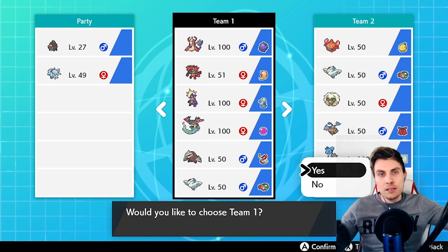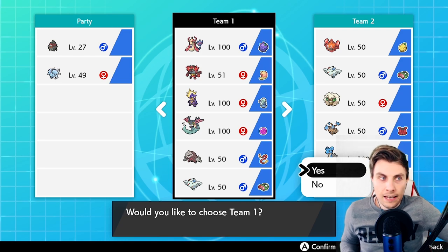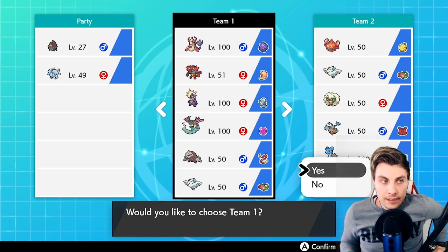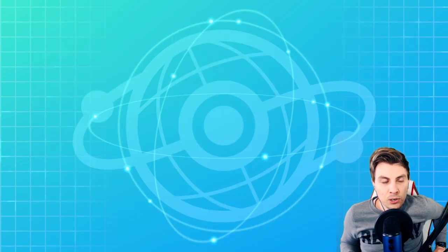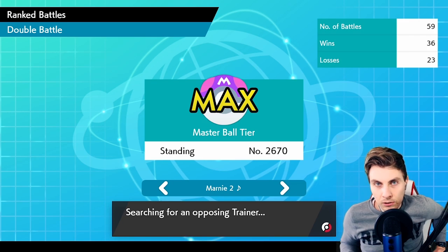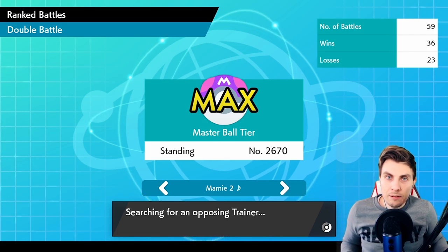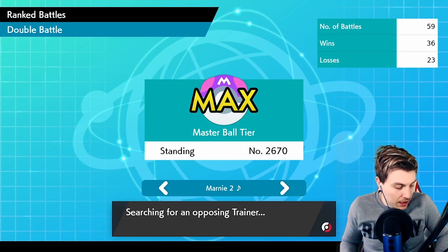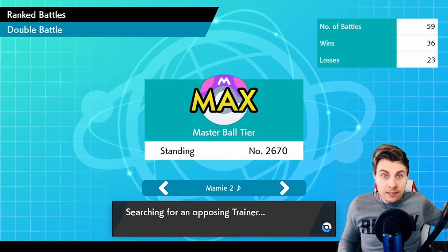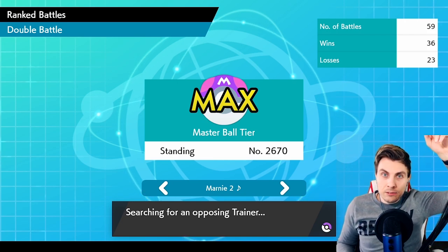We'll polish it off by the end of the week and then have the rental code ready for you guys to try out yourselves. The team consists of Milotic, Incineroar, Toxtricity, Dragapult, Excadrill, and Togekiss. I've got a few obscure items on things like the Safety Goggles on the Togekiss — it helps with redirection pulling and helps get around Sleep Powder and things like that, because Venusaur is a problem right now, as well as things like Roserade that we featured last week.